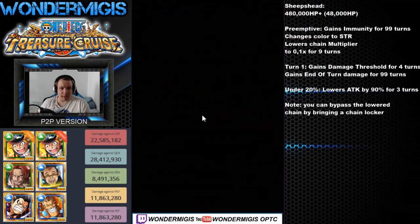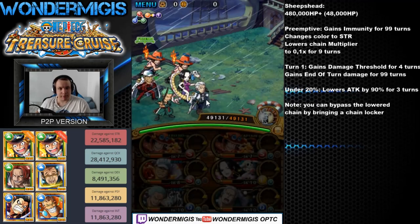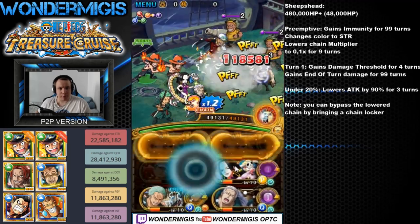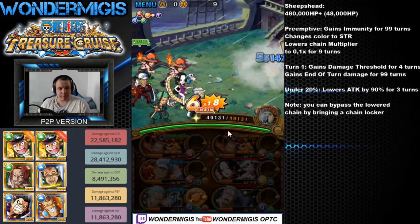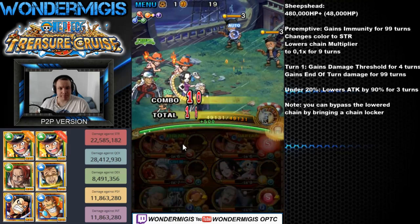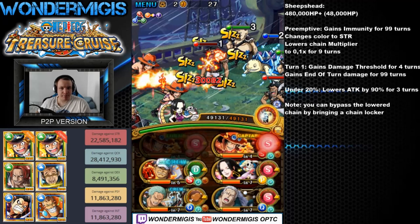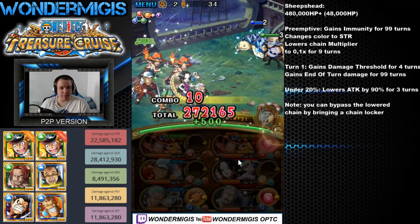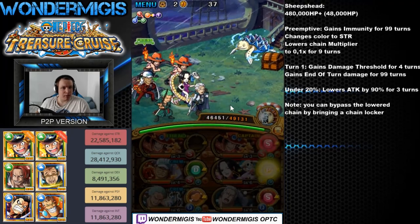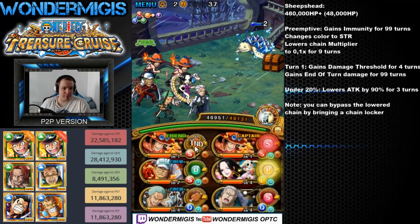Against Sheep's Head, we will be using the Treasure Map Ace team. Sheep's Head will preemptively change color to Strength, which will make bringing Quick characters extremely important. I will actually have to stall a little bit for my specials to get ready. Sheep's Head will also lower our chain to 0.1 for 9 turns, gain immunity for 99 turns, and if you don't manage to kill Sheep's Head on the first turn, he will gain a damage threshold for 4 turns and an end-of-turn damage buff for 99 turns.